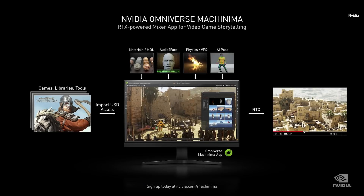Omniverse is a universal design tool and asset exchange with a viewer based on photorealistic path tracing. The engine is designed to be physically accurate, simulating light, physics, material, and artificial intelligence. The Machinima app brings in elements and assets from games and third-party collections like TurboSquid, and lets you mix and compose them into a cinematic. NVIDIA Omniverse Machinima — Beta in October.